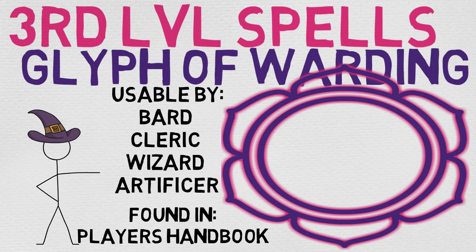Is it hard to hit and do properly? Oh heck yes. And it's a self-inflicted pain so I can't even get mad about it. Today we are taking a look at Glyph of Warding. This spell is usable by the Bard, Cleric, Wizard, and the Artificer, and it is found in the Player's Handbook.